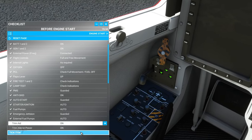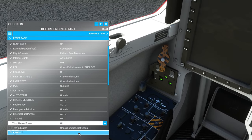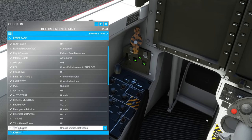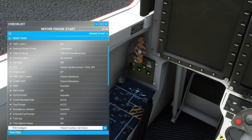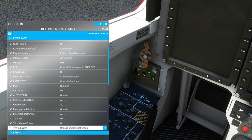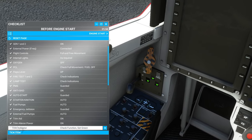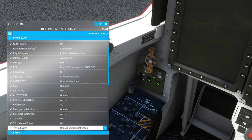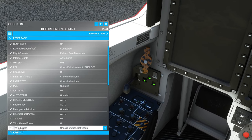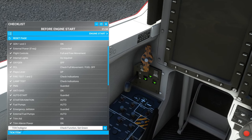TAD is on — if it's not illuminated then it is on. Trim aileron power set to on — check. Trim indicator function set green. Let's check pitch trim — both correct and reset to green. Aileron trim — seeing movement, back to green. Rudder trim — set and back to green.